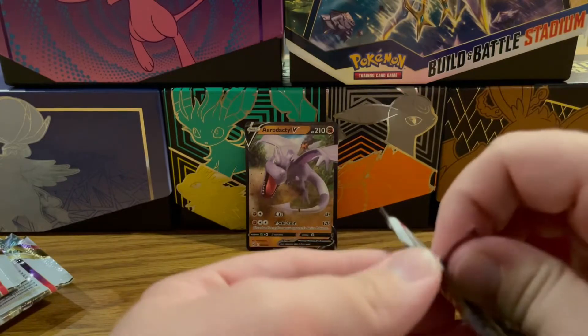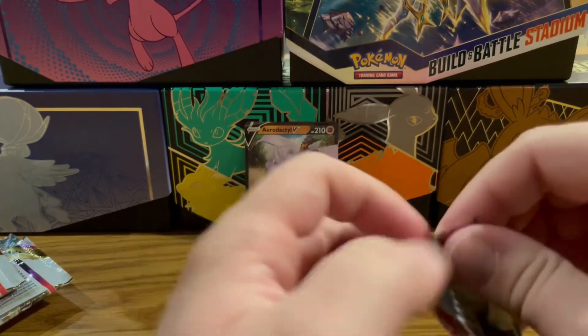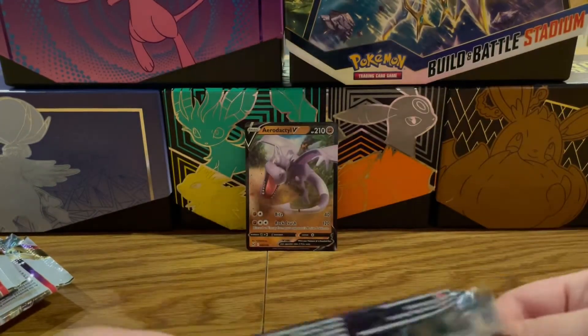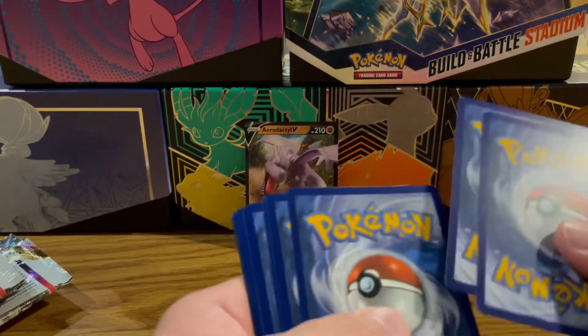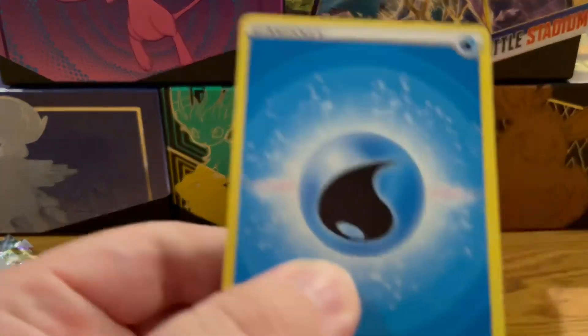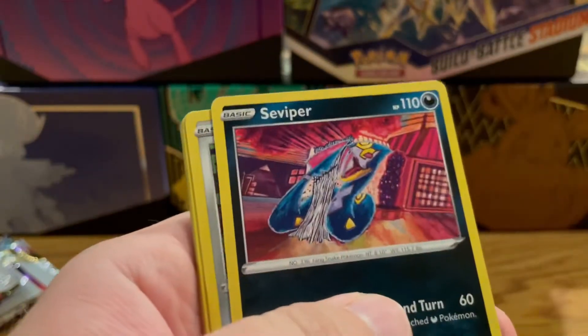Well, we got one Ultra Rare out of six packs. We still could do some last pack magic here — I'm really, really praying for some last pack magic. Even just a V card, you know. I think the best part about a new set is that you need every card, so every card's kind of like a new card. So that's my first Aerodactyl V. I did get a Giratina V-Star already.